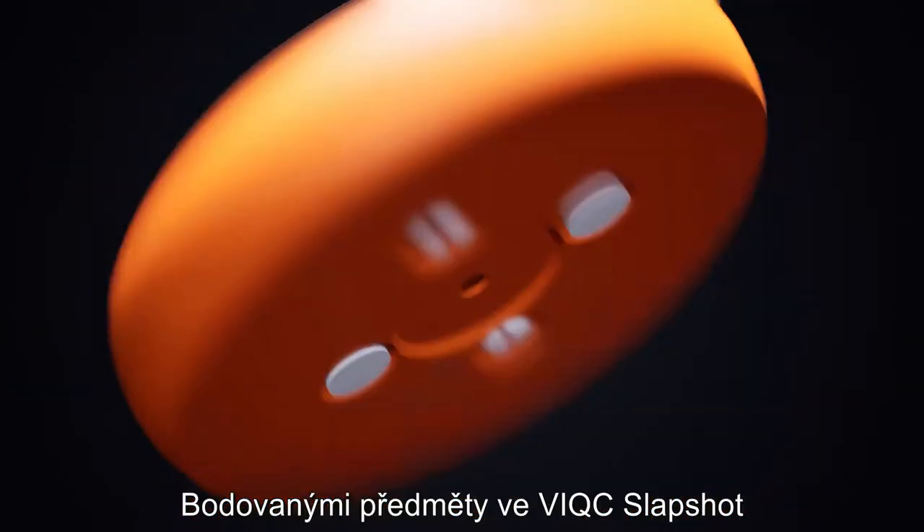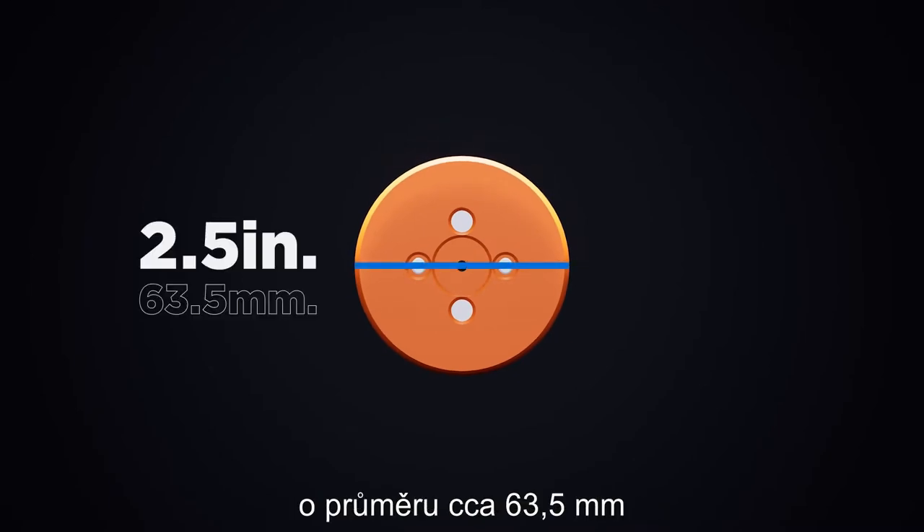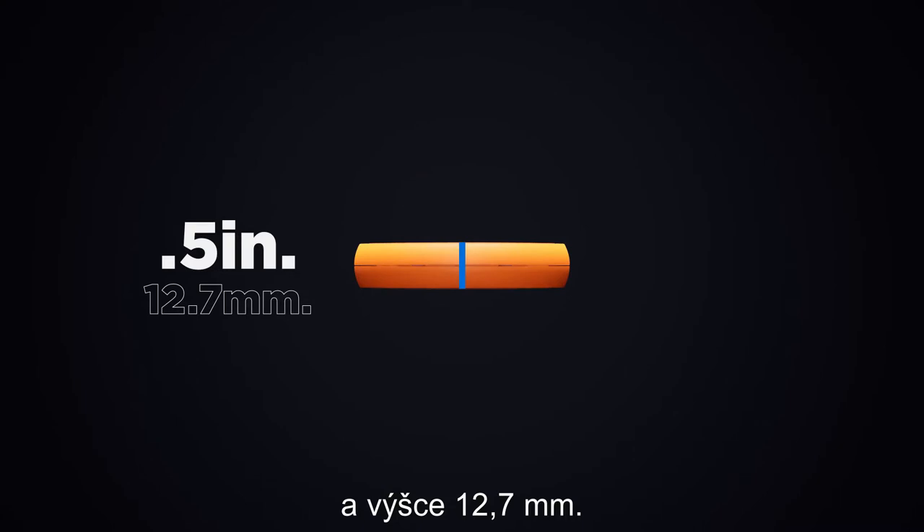The scoring objects in VIQC Slapshot are orange plastic discs, approximately 2.5 inches in diameter and 0.5 inches tall.